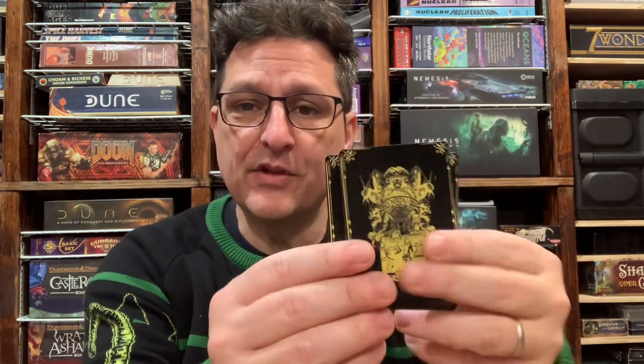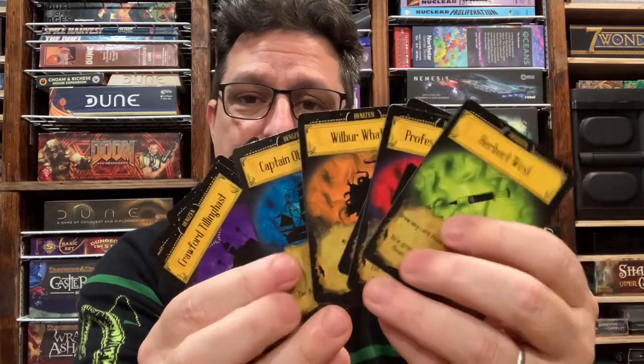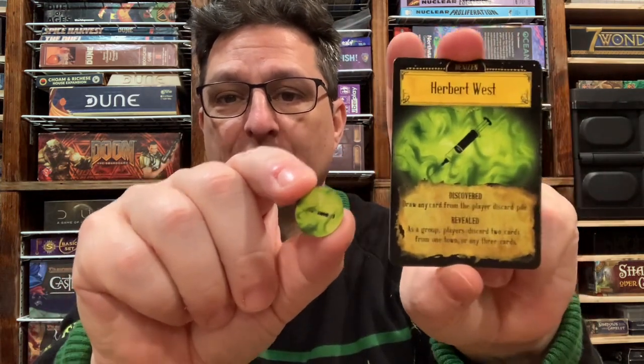I've created a custom expansion for it that I call the Denizens of Lovecraft Country. It comes with a set of cards that are all characters from Lovecraftian lore and some corresponding tokens — so the Herbert West card and the matching token. During setup you're going to draw the seven cards from the summoning deck to set up the board and add seven random tokens in those same locations. Those are your Denizens.